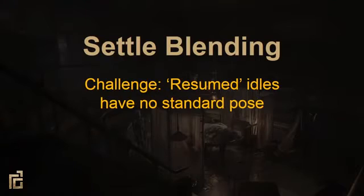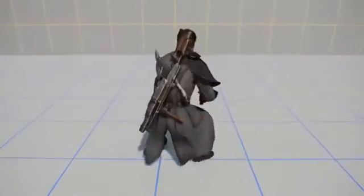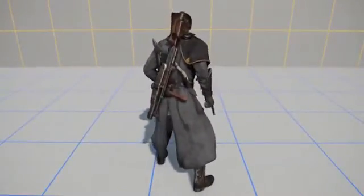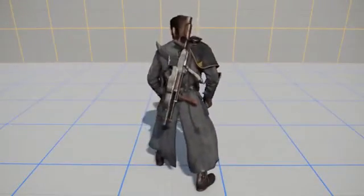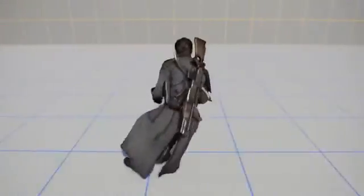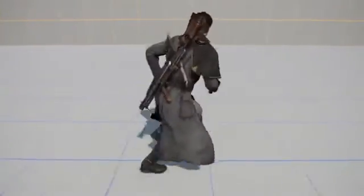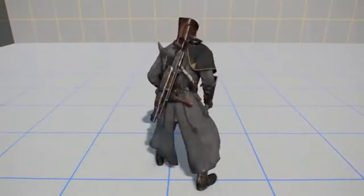Since our idles can resume playing from any point, we couldn't just end on a pose that matched the idle, because there was no standard idle pose anymore. To fix this, we created settle blends. Here's an example involving run-stop animations. After a short action portion where the feet plant, the settle is a long cross blend between the run-stop and the idle animation. This makes it very difficult to tell where one animation ends and the other begins. We tried anything from half a second to three seconds, but found that the sweet spot for settle blends is about one second long.